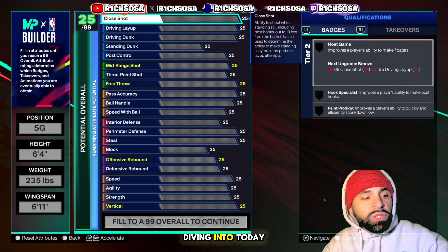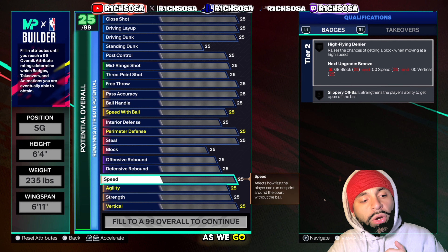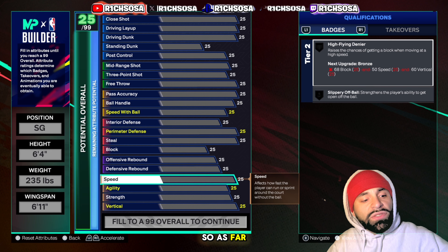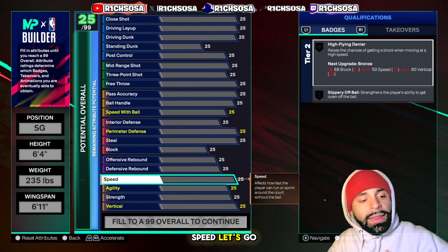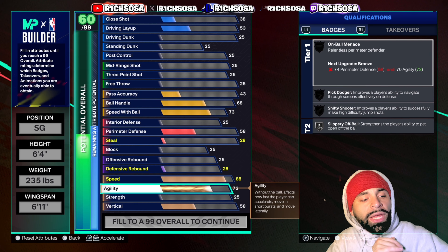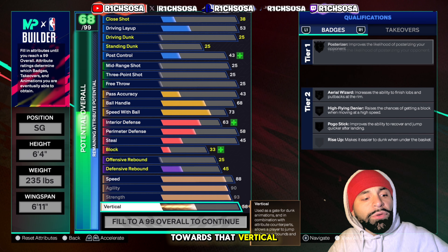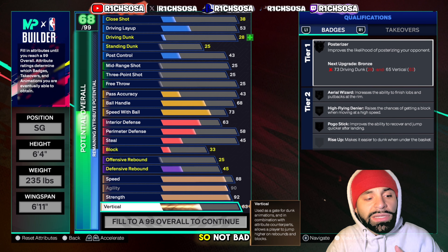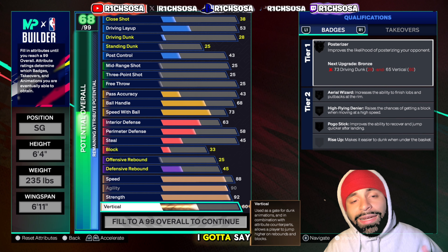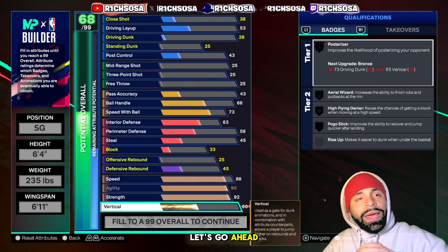The first area I'm diving into is the physicals, which is the most important — as we go about the build you can see which badges, animations, and takeovers we unlock. For speed, let's go up to an 88. For agility, I'm going up to a 90. For strength, go all the way up to a 92. For vertical, we're going to leave this at a 60. That 92 strength definitely stands out.